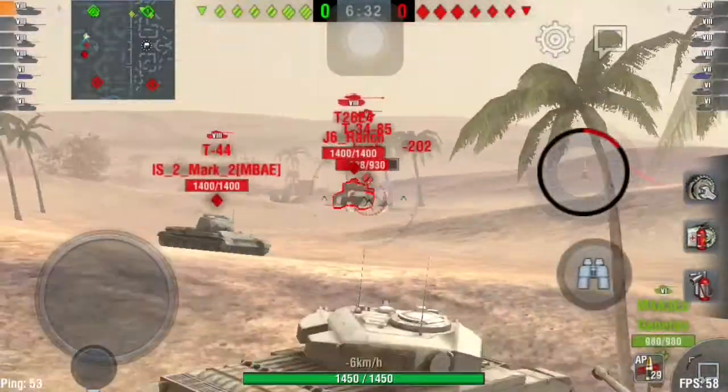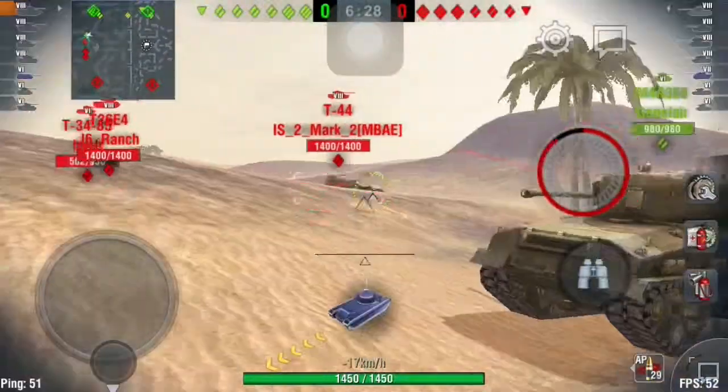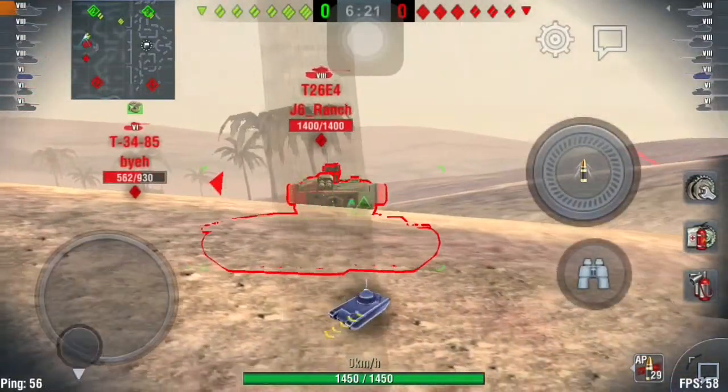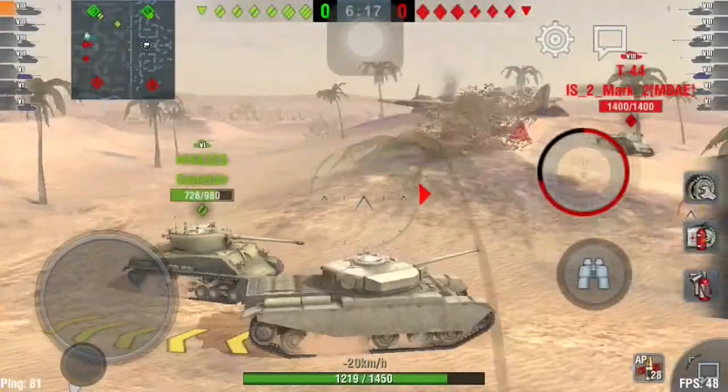Expose nothing but the turret. Take a shot. 202 damage, that's pretty good. We gotta watch out for this T-44. Can we take a shot at him? Yes we can. T-44. Easy 8, get out of the way.